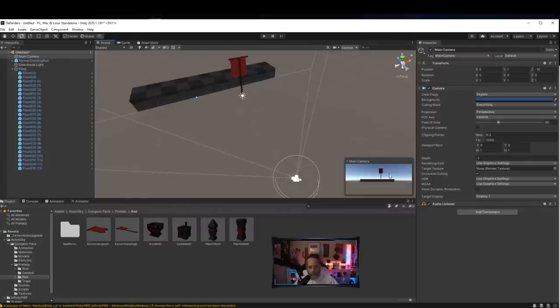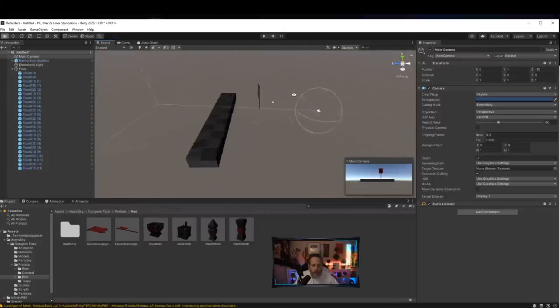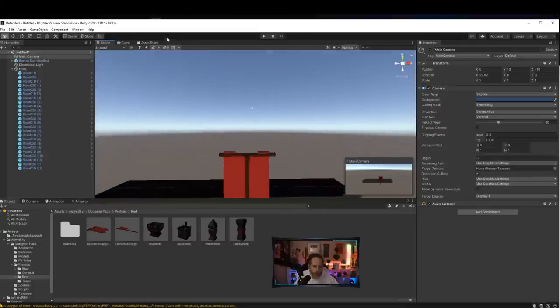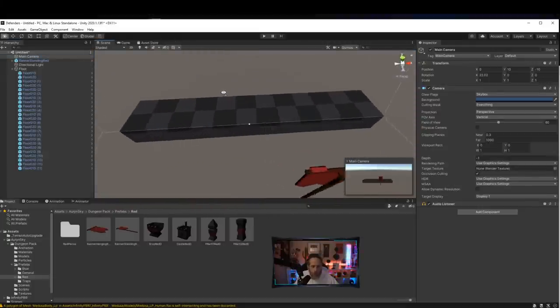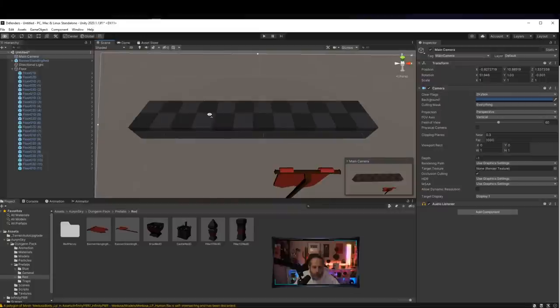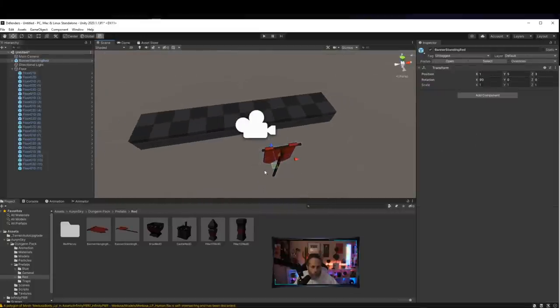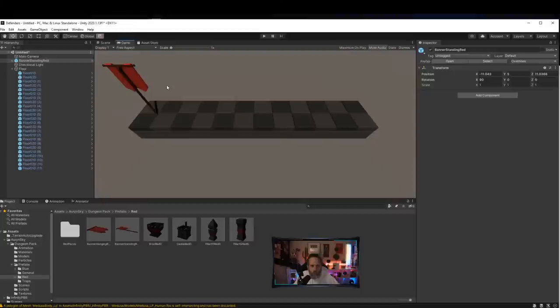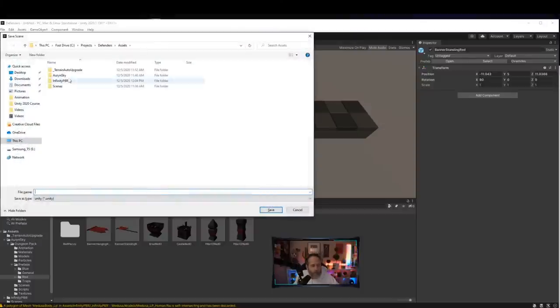Now the camera is aimed right at the floor. I'll move the camera up a bit and tilt it down, then with the camera selected hit Ctrl+Shift+F to match the camera's transform to the scene view's transform. I'll move the banner to a good end-point position. Let me save this as a scene — I'll go to my scenes folder and call it 'DungeonOne'.